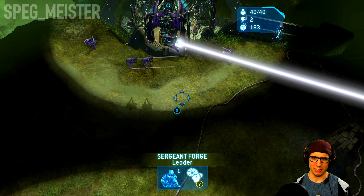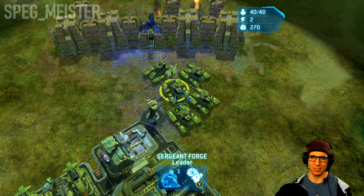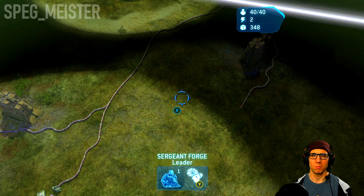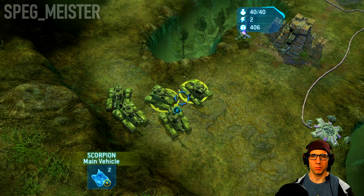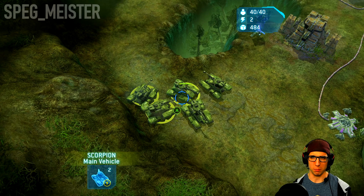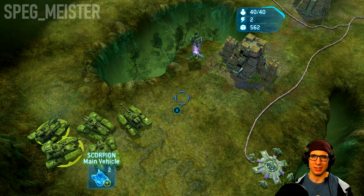Once the beam makes its path again right in front of the base, I'll send these five Scorpions off to the right. For the meanwhile, you can leave these Scorpions off behind this piece of cover over by the sniper tower.